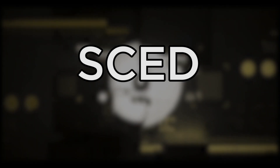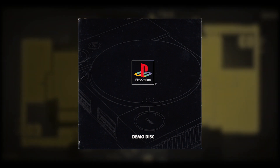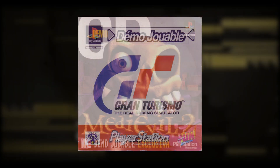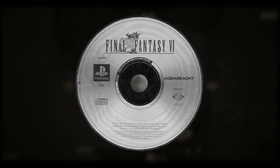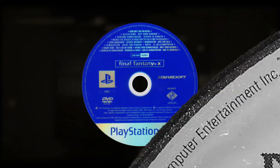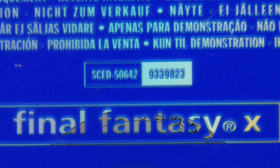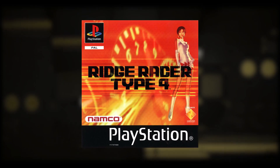SCED stands for Sony Computer Europe Demo. Games with this code are demo discs that were sold alone or came bundled with other games or even magazines. For example, the Final Fantasy VII European release came with two discs: one for the game, which has a standard SCES region code, and another one for a PlayStation 2 Final Fantasy X demo disc, which has the SCED region code. Another example is the European release of Ridge Racer Type 4.